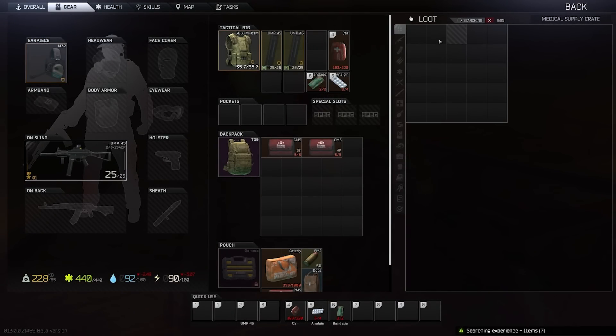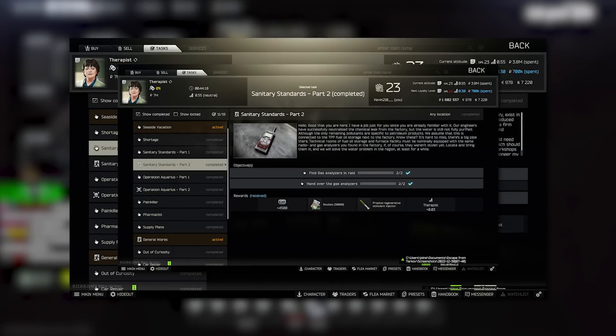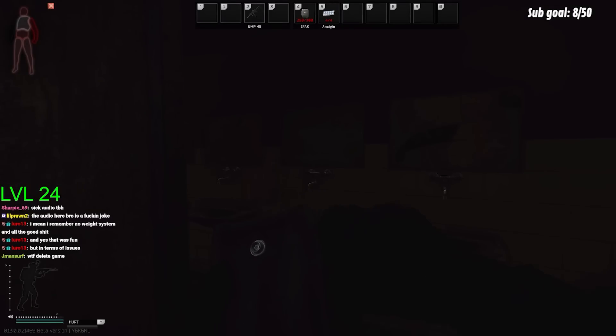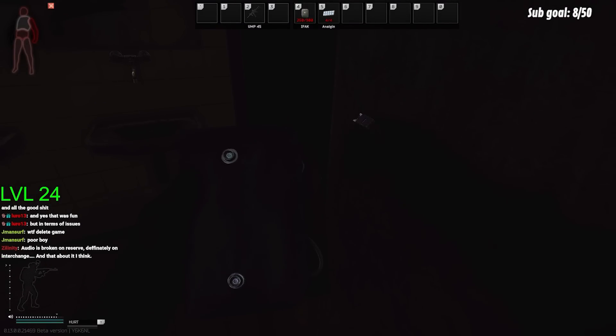After you've found your Salewas, you're going to need to get three gas analyzers for Sanitary Standards parts one and two. There are a few spots to check for these, and in my opinion Reserve is still the best map. These are a lot easier to find this wipe than last, and they're spawning inside of the wooden industrial loot crates and in filing cabinets fairly commonly. Also the drop-down room inside of the school building spawns them pretty often.